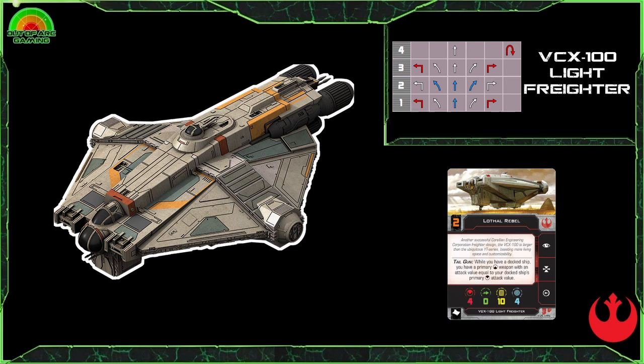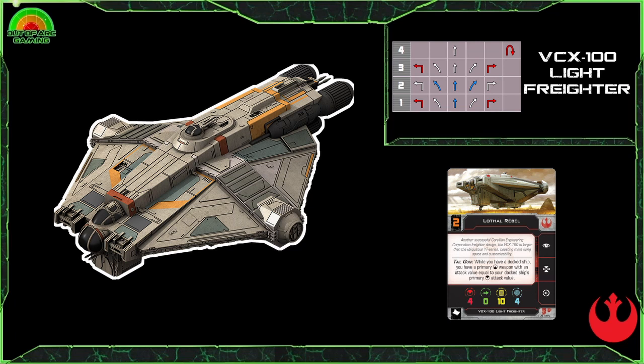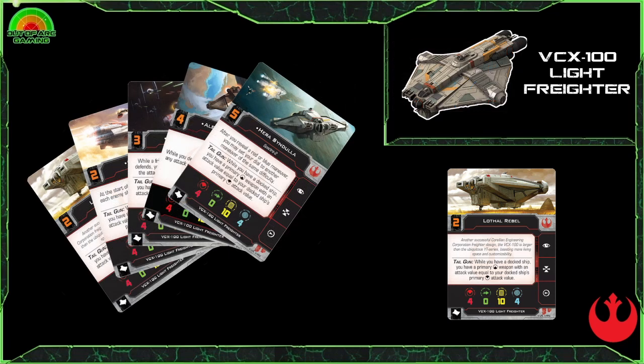As a general role you'll probably find this as a mix of heavy hitter and support ship, especially with the Sheathipede docked allowing you to coordinate before you activate. However, this ship is not best suited for running straight and trying to take on a whole squadron — it will go down quite quickly if you're not careful.